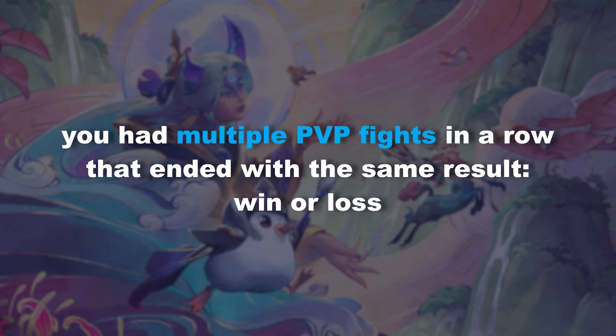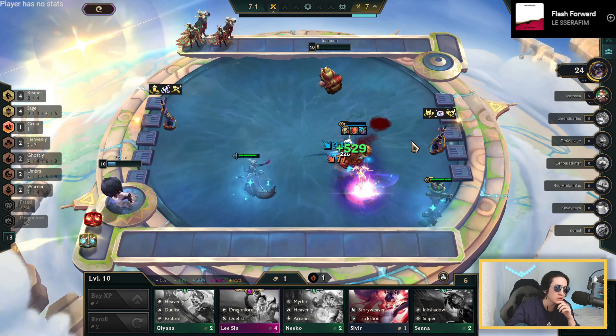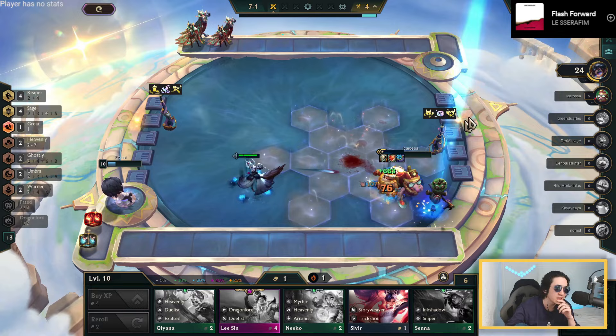Streaking means you have had multiple PvP fights in a row that ended with the same result — win or loss. If you win or lose 3 to 4 fights in a row you get 1 additional gold. If you win or lose 5 fights in a row you get 2 gold, and if it's 6 or more in a row you get 3 gold. This will be super important later when we establish different strategies you can leverage to have more gold.